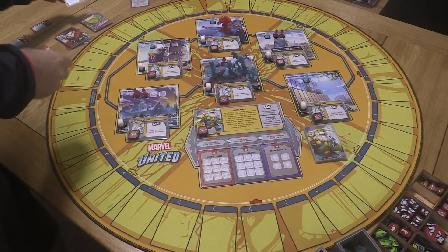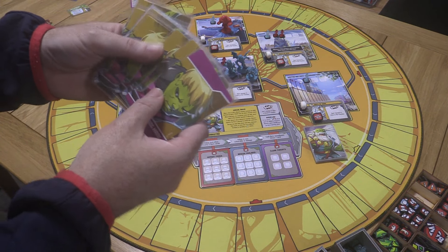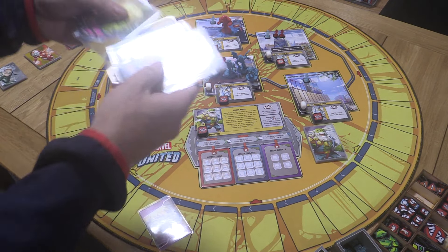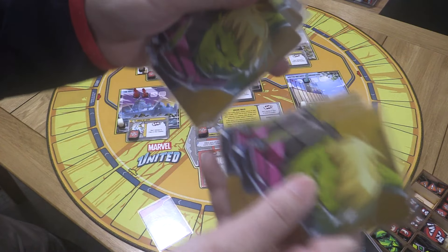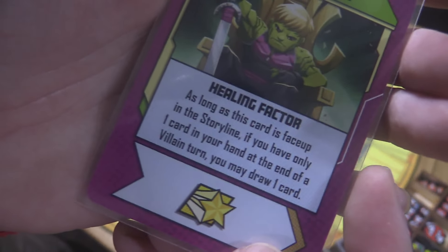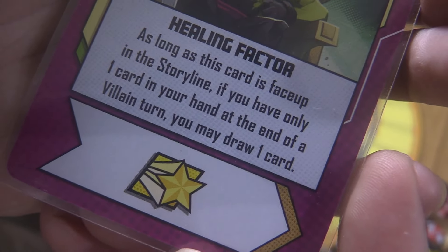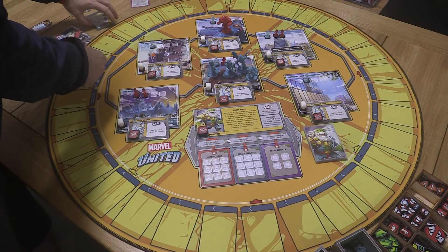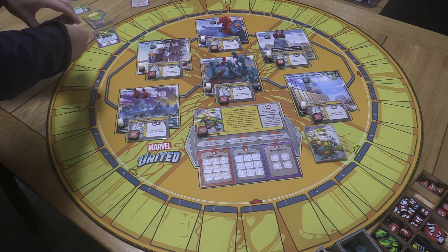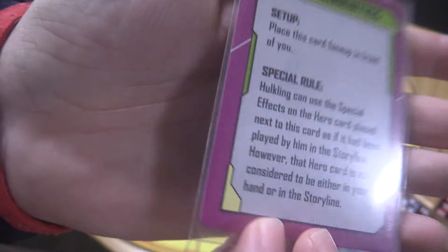If Excelsior gets flipped face down we have to remove it from the game. Hulkling's starting hand: he's got one starting hand card — we've taken his double wilds out because we're using equipment. His opening card is Healing Factor: as long as this card is face up in the storyline, if you have only one card in your hand at the end of the villain turn, you may draw a card.